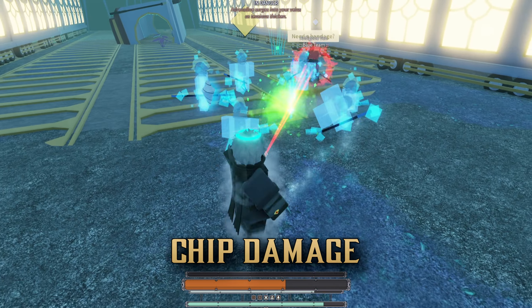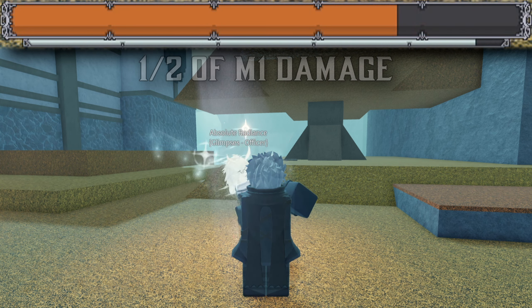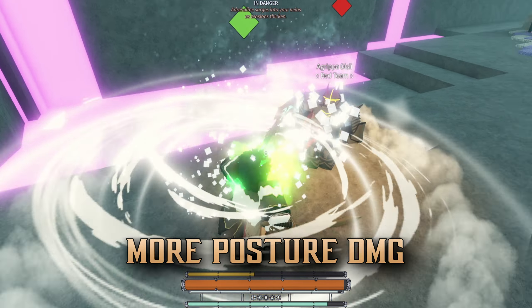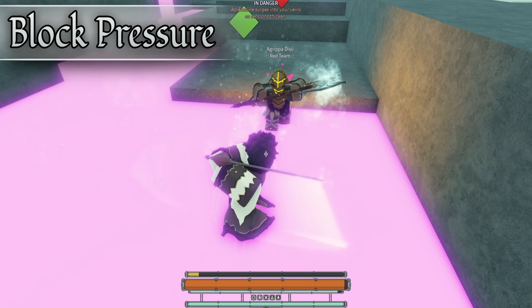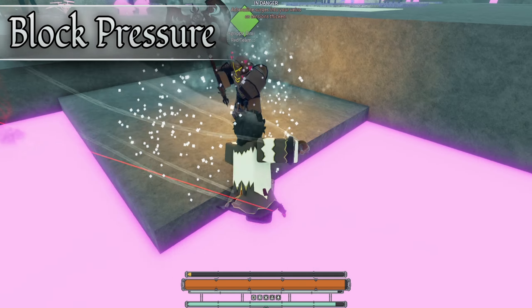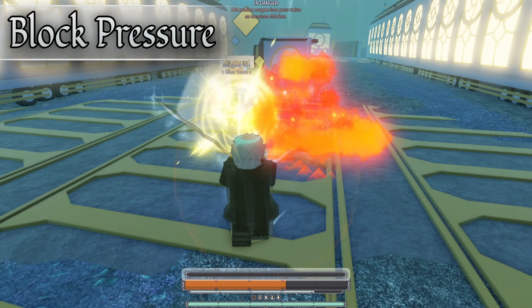Even if somebody parries, dodges, or blocks your Bloodthirsty attacks, you will not damage yourself, and that is good range. By having this restriction or downside in place, you are not only learning about your weapon's range, but it also forces you to play patiently. Whenever I want to pick up a new weapon, I will try out Bloodthirsty. Because of this, my knowledge of the weapon's M1 range is improved, and I feel like I should be critting more often. We don't lose HP if we miss a critical attack, so why not use this?